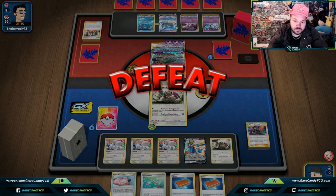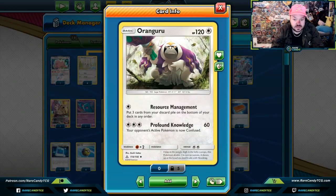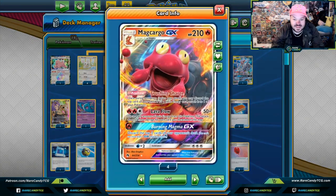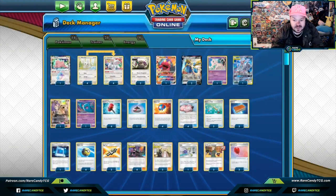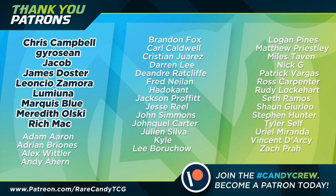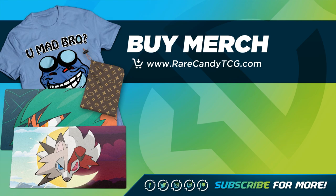Alright everyone, that's what we've got for this video today. I hope you enjoyed it — we showed how you can get back all your resources with Resource Management, draw a bunch of cards with Make Do, and ruin your opponent's deck with Bellelba & Brycen-Man and Macargo GX's Burning Magma GX. A very cool concept of a deck — one of the best concepts we have for a control deck in the Sword and Shield format. Be sure to check out this video if you've scrolled through it. If you enjoyed it, be sure to like, share, and subscribe to the Rare Candy YouTube channel. Consider becoming a patron at Patreon.com/RareCandyTCG, or go to RareCandyTCG.com to pick up some merch. I am Zach Lesage — follow me on Twitter at ZLesage_Pokemon. Have yourself a good one, and I'll catch you next time!